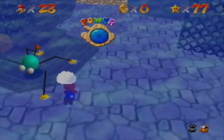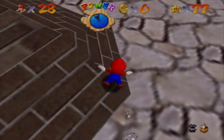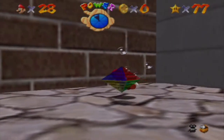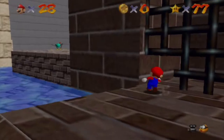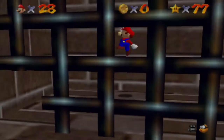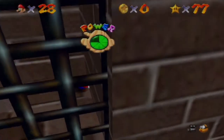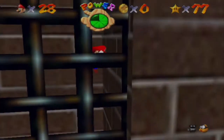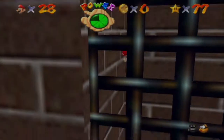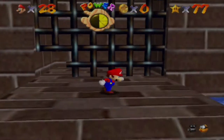Let's see what else we have — 'Express Elevator, Hurry Up.' I didn't really like this one. I'm wondering if I can do it without using the elevator by wall kicking. First you have to set it to the lowest level right here, then punch this box out of the way. See if I can do it by wall kicking — that was so close! Let's try one more time. That's so hard, okay fine, we have to use the elevator.